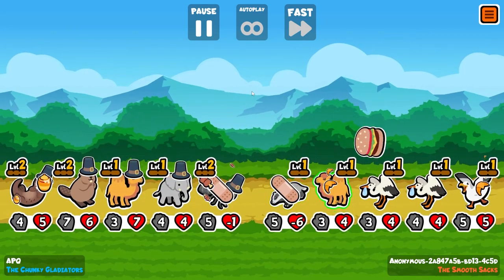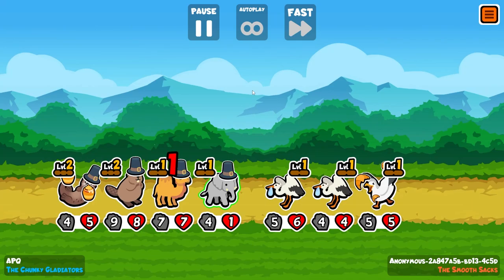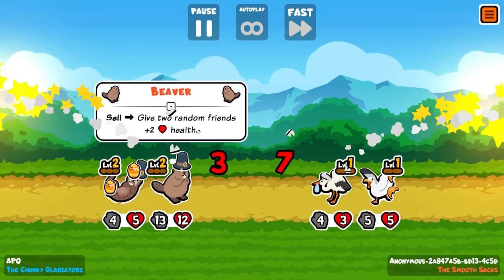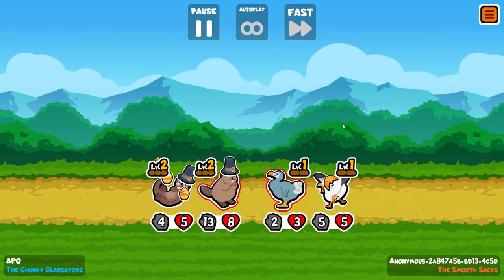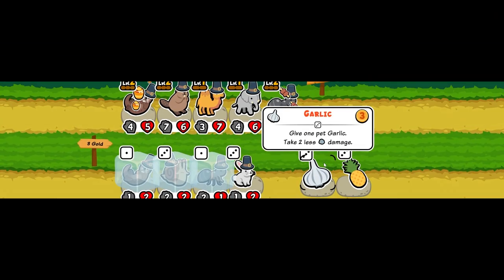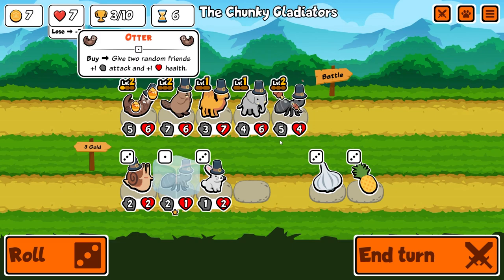A badger straight away — that's an interesting one. The elephant does get two attacks, which means the camel gets hurt twice. That's propped a few times to our beaver, so the beaver's gonna easily secure a win here. He actually survived with one HP in the end. That's our third trophy. We don't need the snail — we'll take the otter, we'll take the ant.